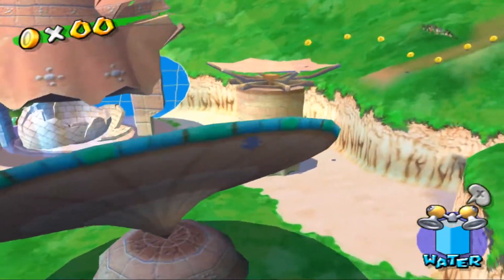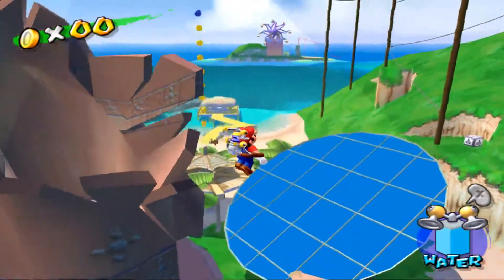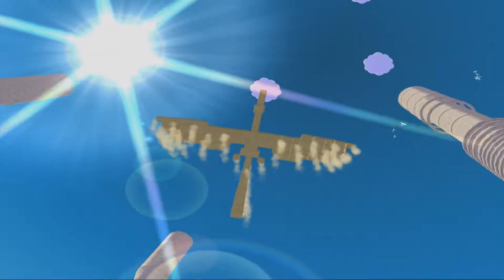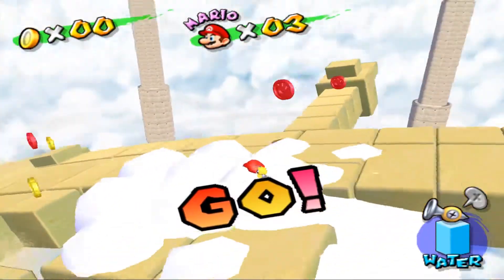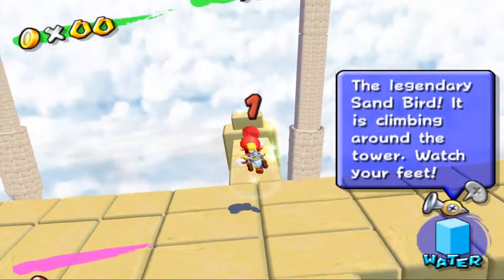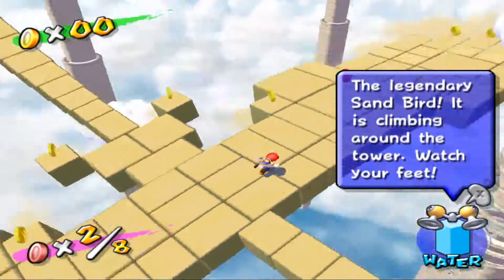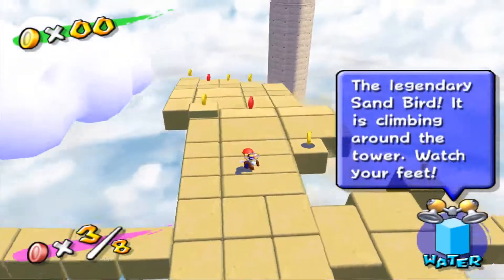Anyway, what you're supposed to do is pretty obvious. You just gotta make your way up here and fall into the hole. And now we get to see the Legendary Sandbird - it's a bunch of sand blocks. And it's a red coin mission. Oh boy, my two favorite things combined. The Sandbird is climbing around the tower, watch your feet. There are blue coins around here, but I'm not planning on getting them just yet.